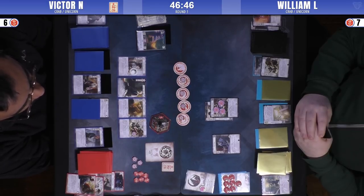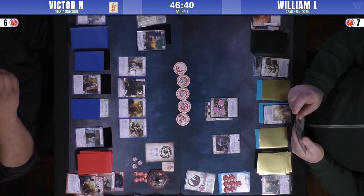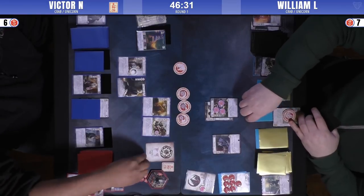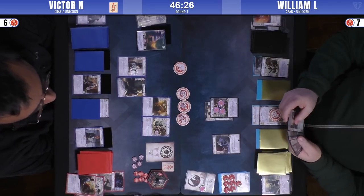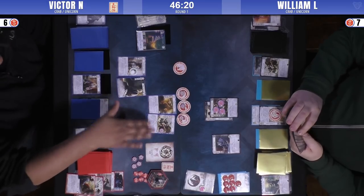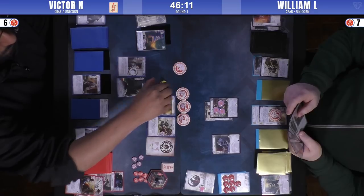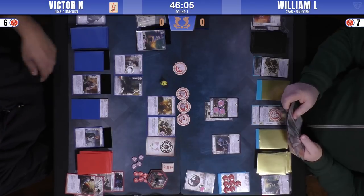Victor's got a pretty strong board here and first go. What's a good ring? Fire is never particularly good. Void might be good just to protect his own Crisis Breaker. But he pushes on Air. Does Air mean he has another Assassinate he wants to play? Possibly. But he's at 6th Honor himself, and he's bidding low. Air might just be something he knows he's going to get into Honor pressure. Void might have been strong just to protect your Crisis Breaker, but he has two Reprieves in hand.